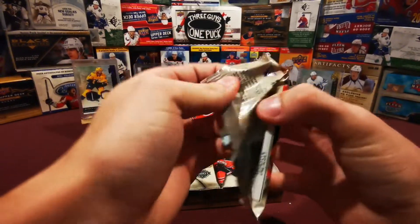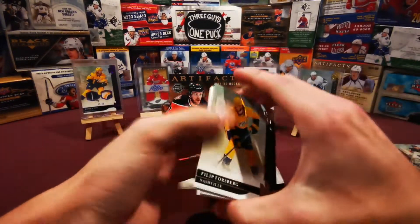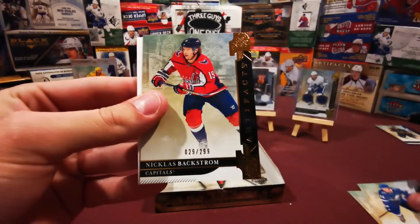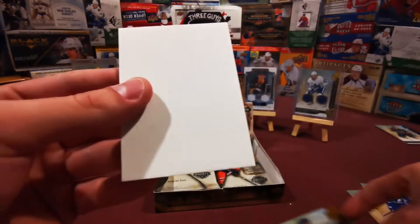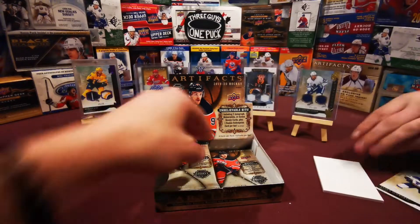Second pack - didn't butcher it, let's go! We got Philip Forsberg, Braden Point, Nicholas Backstrom numbered to 299 - that's copper, 100% - a decoy, and Jaden Schwartz.